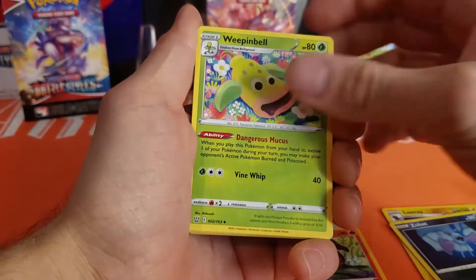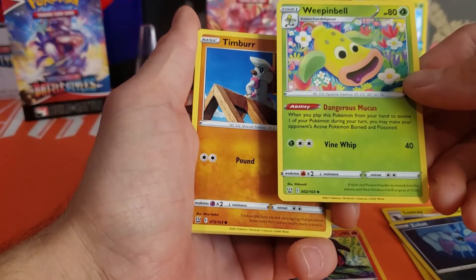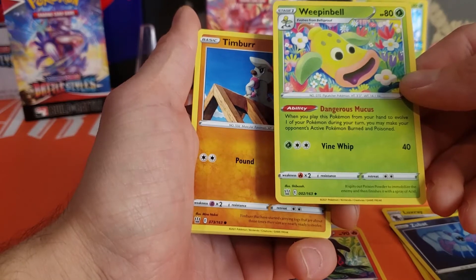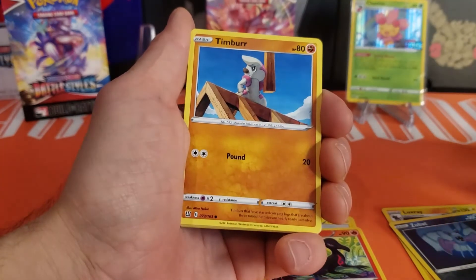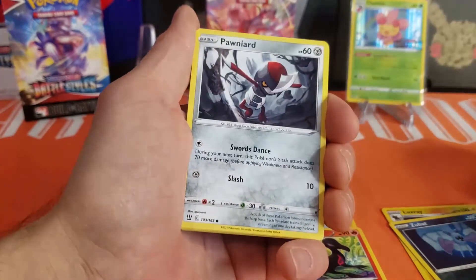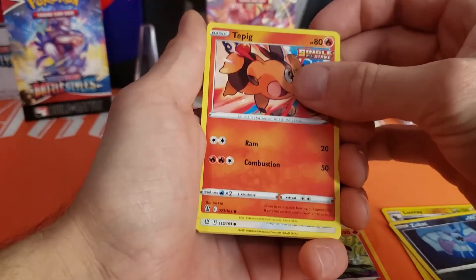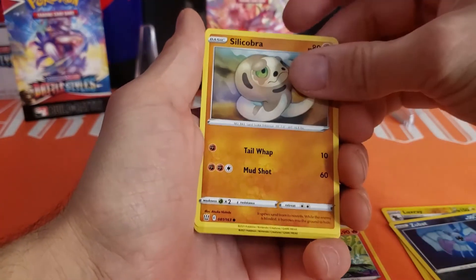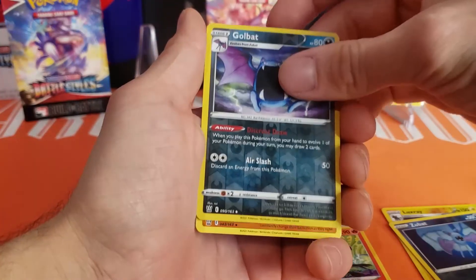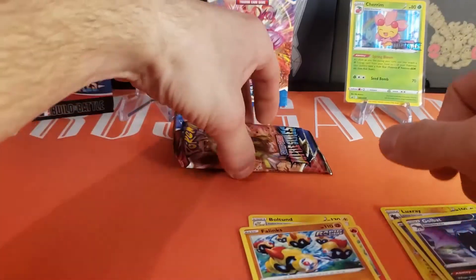Let's see — Weepinbell: when you play this Pokémon from your hand to evolve one of your Pokémon during your turn, you may make your opponent's active Pokémon Burned and Poisoned. Not bad! We also have Timbur, Pawniard, Tepig Single Strike, Glameow, Sandaconda, a reverse Golbat, and a Falinks — Falinks Rapid Strike. Last pack, really hoping for an ultra rare.